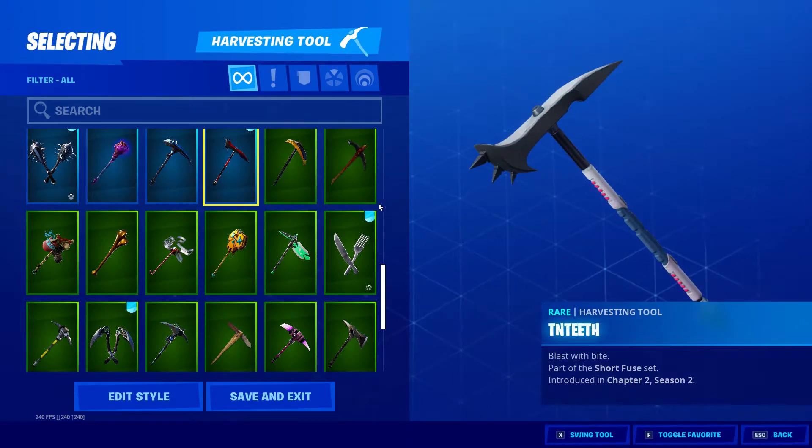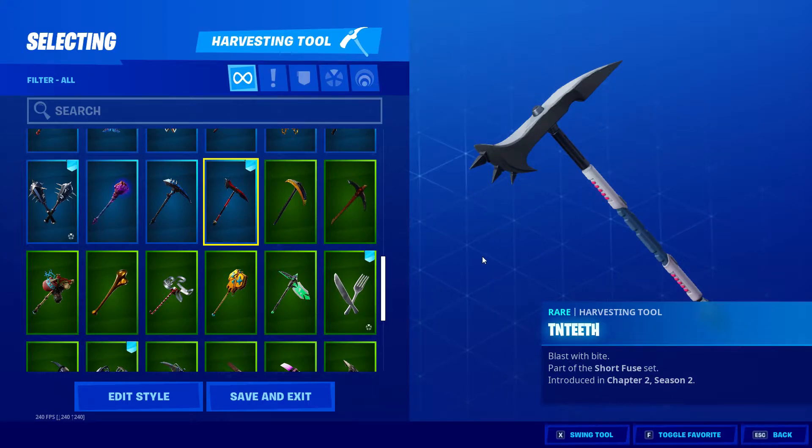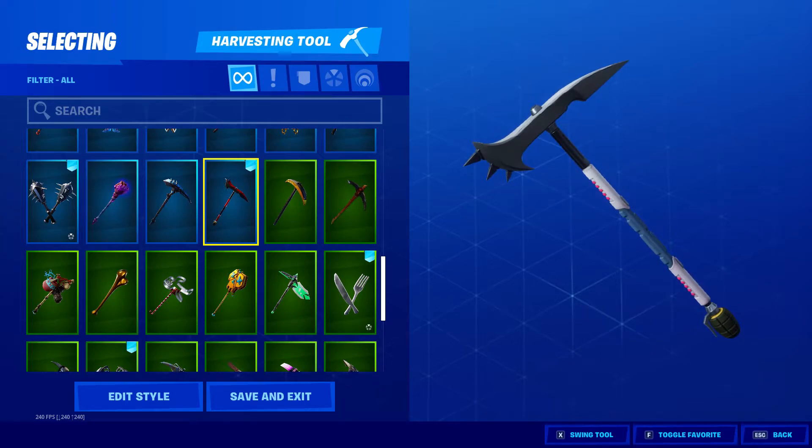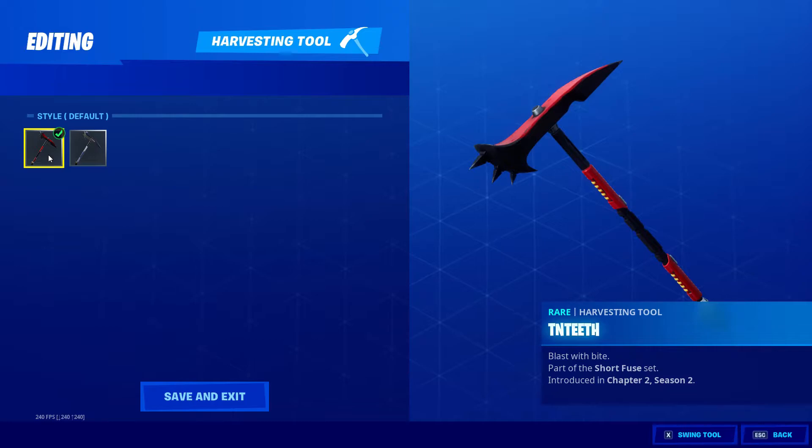This one comes with styles. This is TNTina — I've got the Ghost style currently running, and then you've got the standard style as well.